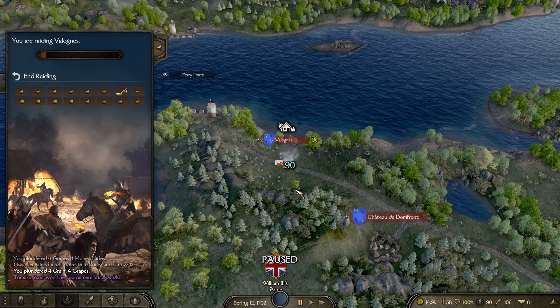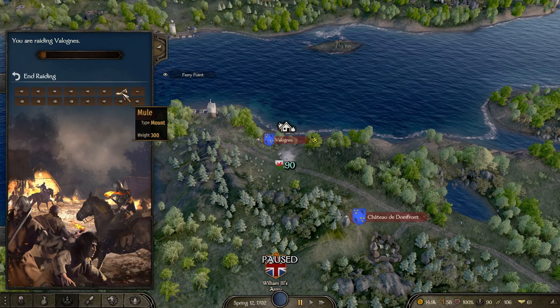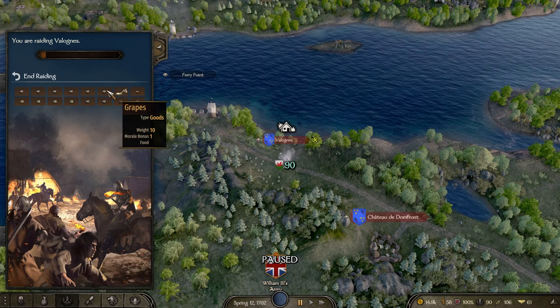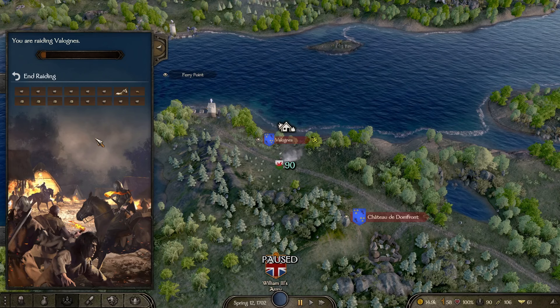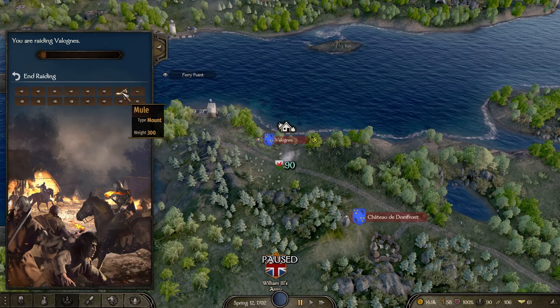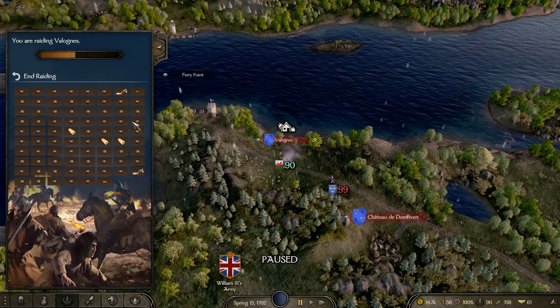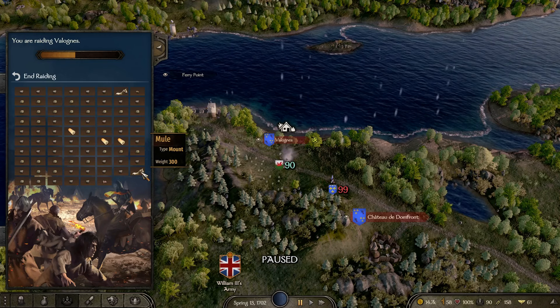We have stolen a mule from the French. That will cripple their economy — without the mule they are defenseless. Ignore all the food we're stealing and the people who will end up starving; it is all about the mule. And what is better than stealing one mule? Stealing two mules. We are truly unstoppable.